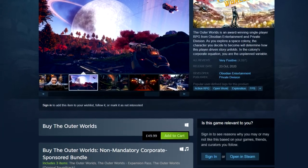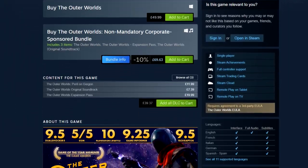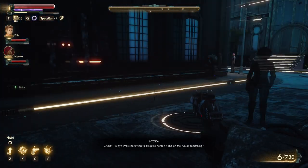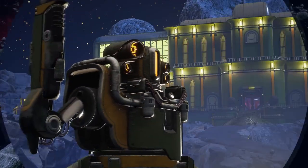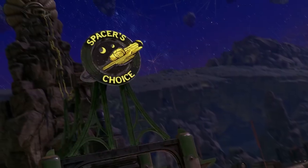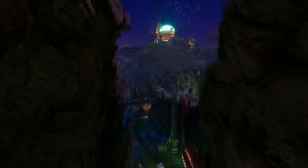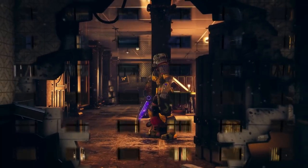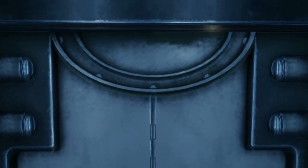The game is currently on Steam for £49.99, though the initial special offer launch price was £24.99, so I assume that will be the next sale price come the next Steam sale. The game also has a DLC expansion, Peril on Gorgon, with a second one on the way in 2021 — the expansion pass including both is priced at £19.99. So if you enjoy the game, there's more content to look forward to.